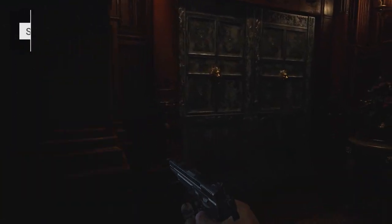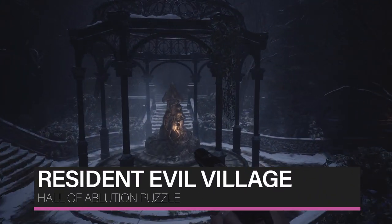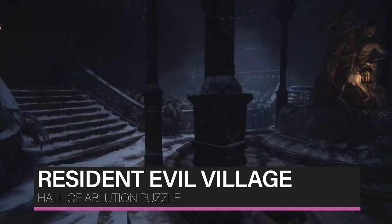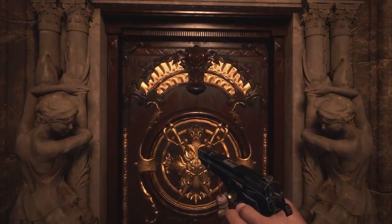One of the earlier puzzles in Resident Evil Village concerns the Hall of Ablution Statues. It's a key puzzle you need to solve to progress, and it isn't clear straight away what you need to do to move forward. This guide is going to show you how to solve this confusing puzzle.